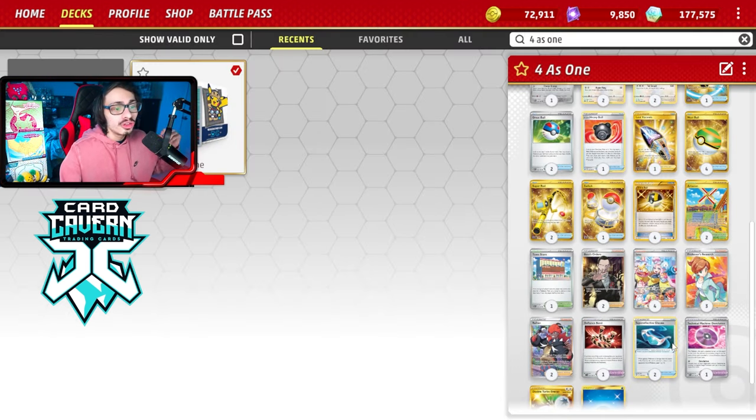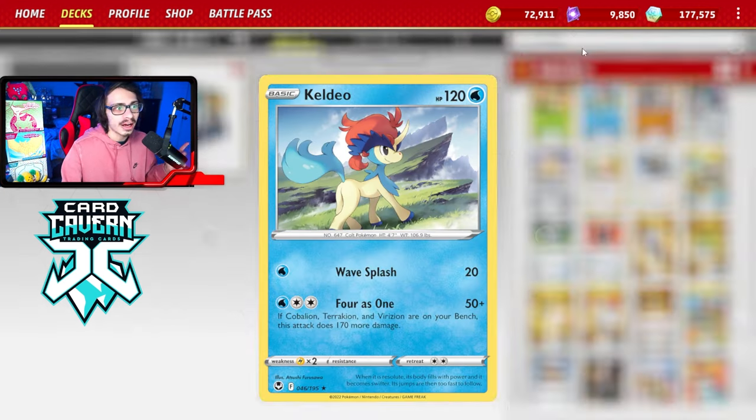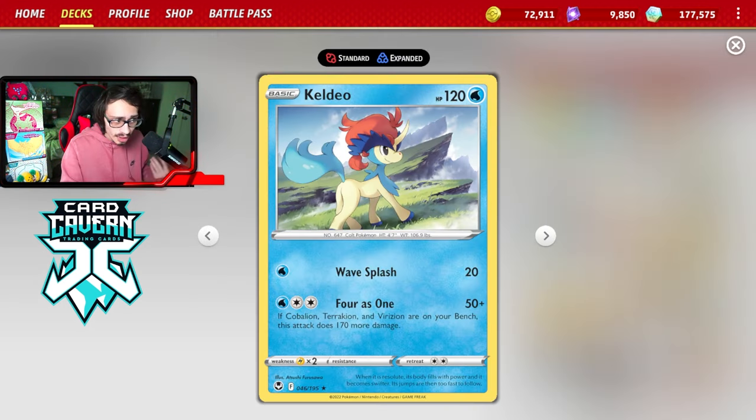If you combine that with Super Effective Glasses, you can one-hit KO the Charizard EX with Virizion. You can already one-shot the Roaring Moon if they don't have a Capsule on, but if they have a Capsule, you can put the Super Effective Glasses on and still one-hit KO the Roaring Moon. The other attacker in the deck is Keldeo. Its 4-as-1 attack does 50 damage, and if Cobalion, Terrakion, and Virizion are on your bench, you can do 170 more damage — a nice clean 220 damage.